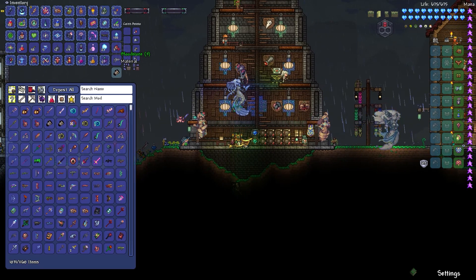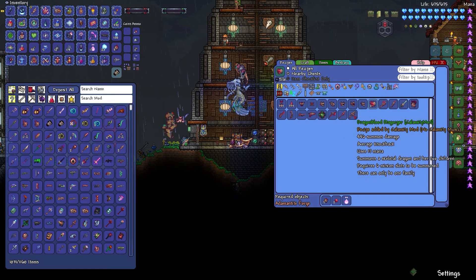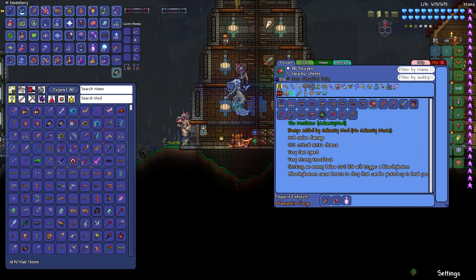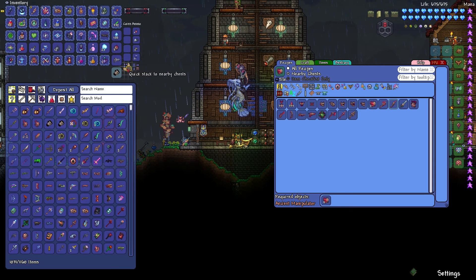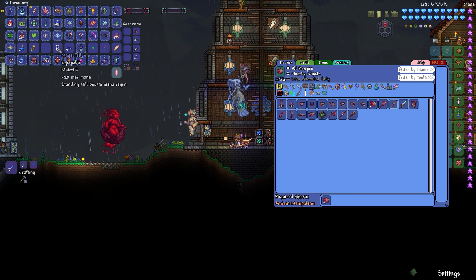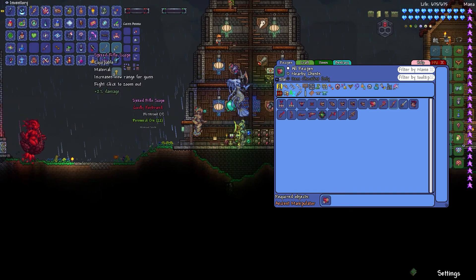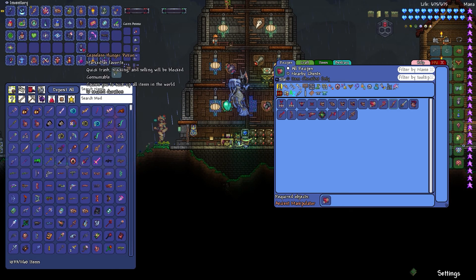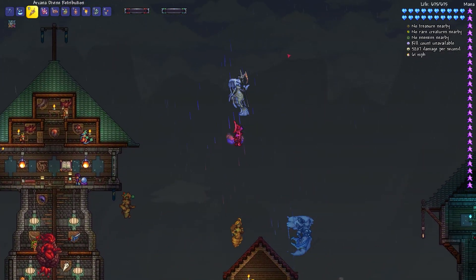To be clear, bloodstones are used for making cores, and with the cores I can make the Dragon Blood Disgorger which someone recommended - but I'm not using summoning stuff. I can also make the magic stuff. That Ceaseless Hunger potion was pretty funny - I was not expecting that absolute barrage of items we ended up getting. I love that. I'm going to have to upgrade our storage here in a little bit. Let's go try Stormweaver yet again.